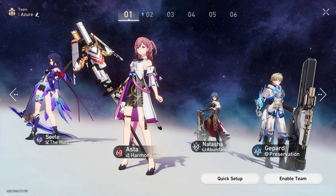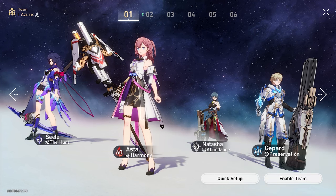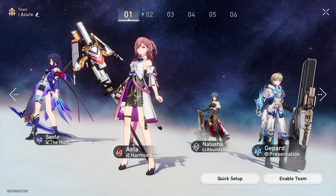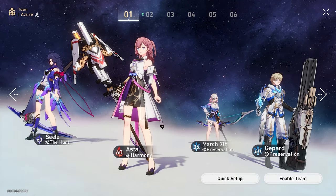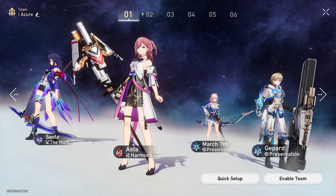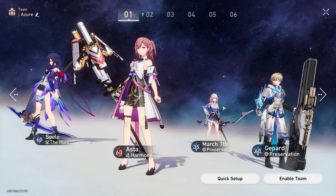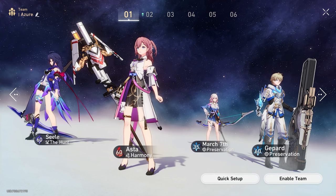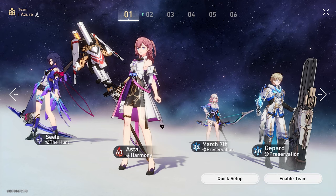Also, positioning is actually really important. You'll notice I specifically put Gepard here at the end and I put March here — I did that on purpose. For example, if I put March here, remember that tanks like March — whoever she puts her shield on has a higher chance of getting attacked so she can do her counter. So if she puts the shield on herself and she's positioned here, if she gets hit by an AoE move that hits anyone adjacent to her, it's going to hit Asta. We don't want that to happen — positioning is very, very important when it comes to team comps.